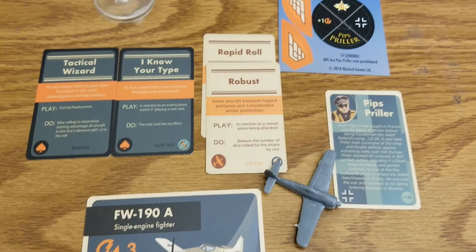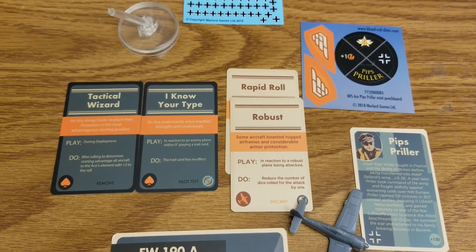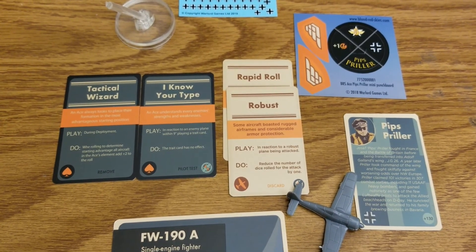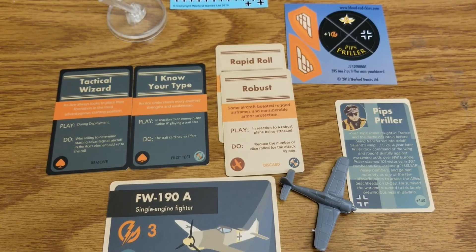He's certainly not indestructible, but you definitely want to get use of his ace skills. So that's Pips Priller for the Germans — another FW 190 ace for Blood Red Skies. If you could leave us a like on the video and subscribe if you haven't already, we'll see you with more Blood Red Skies content.